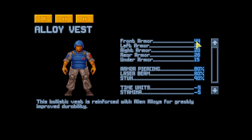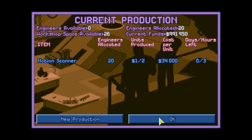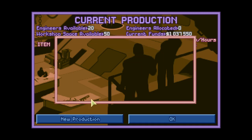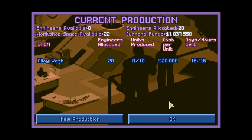Front armor 44 is actually quite good. Let's go into manufacturing. There are 3 more hours for the motion scanner to finish, and now we can start producing the alloy vests — they require 4 units of alien alloys per vest. We'll do 10 of them. Not everybody will get a vest; just a couple of guys at the front of the Sky Marshal.